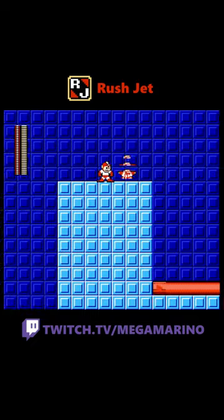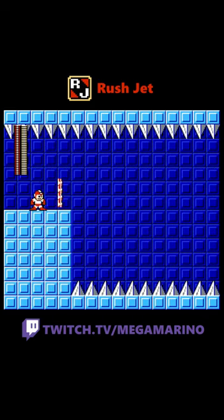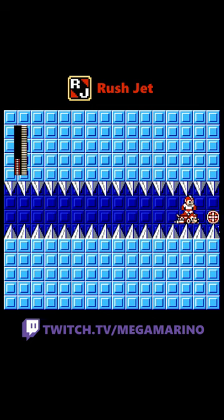You can also use Rush like a step stool for little jump boosts. Rush Jet is known for being able to cheese levels by just flying around everything or just hovering at the top of the screen. It also lasts 28 seconds and you can squeeze into two tile gaps. It's pretty good.